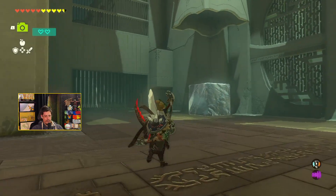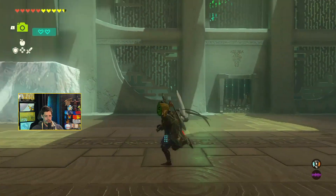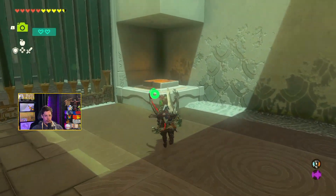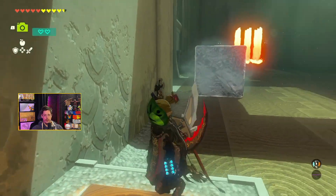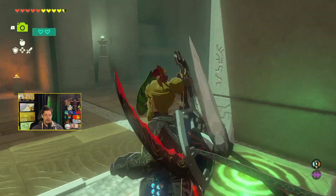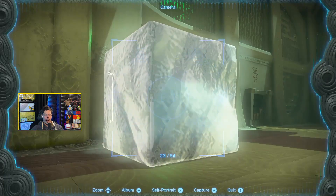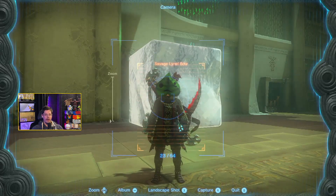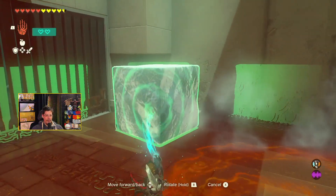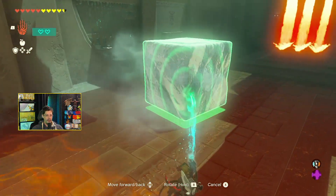So fire and ice. This is ice. This is fire. There's a switch — what is the switch doing? The switch is turning. Okay, I know what I need to do. I'm pretty sure I know what I need to do. So that one would be too big. So now we need to melt it down to the right size.